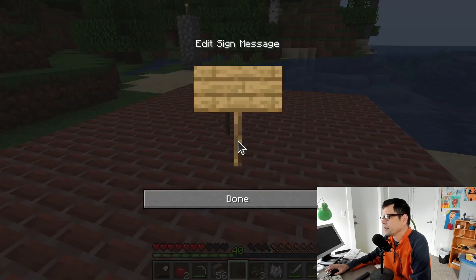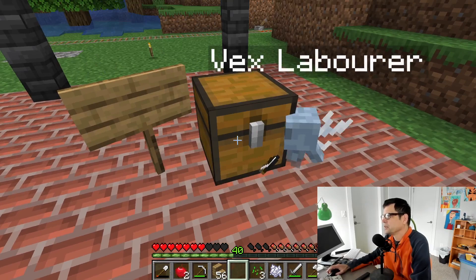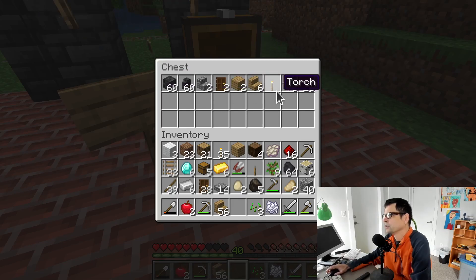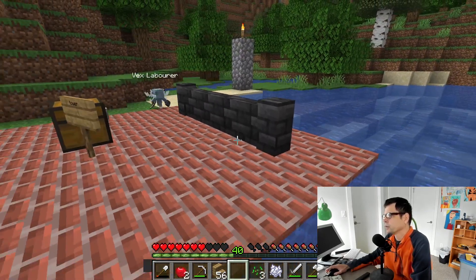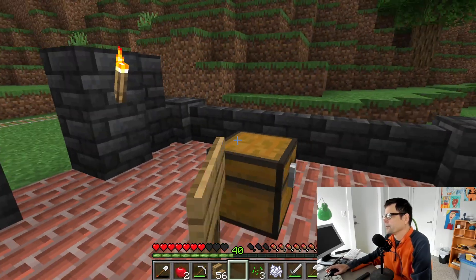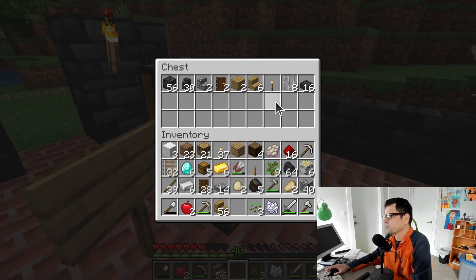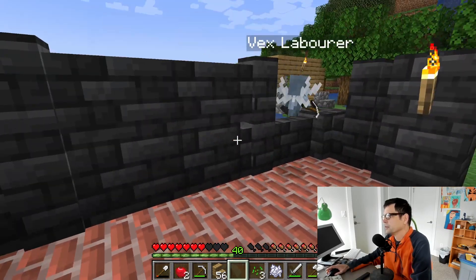I've got a sign here. I place it, and then if I type the word 'tower,' we will see a chest here that is spawned. This chest I call a flat pack. I keep a flat pack with a castle in it, with all the materials. Also spawned is a vex laborer. Normally a vex will attack you on sight, but this is a friendly vex and it helps me build stuff. Every time the vex needs a new building block, it will go to the chest, grabs what it needs, and then builds the tower for me.